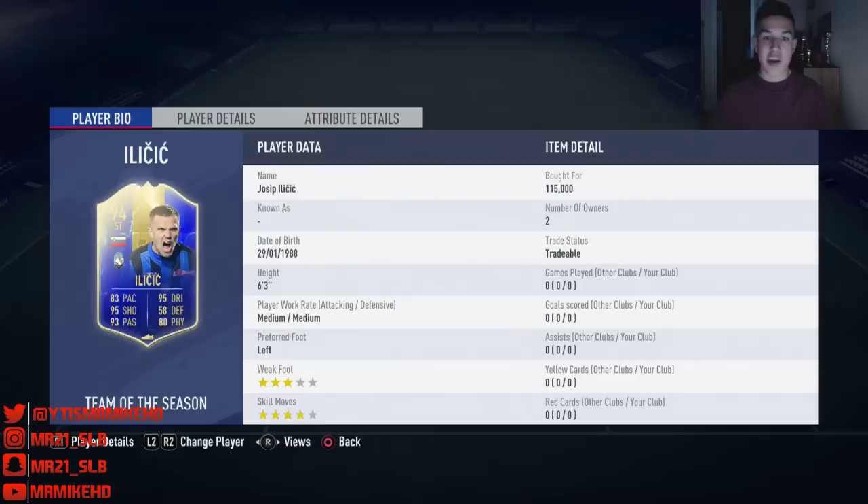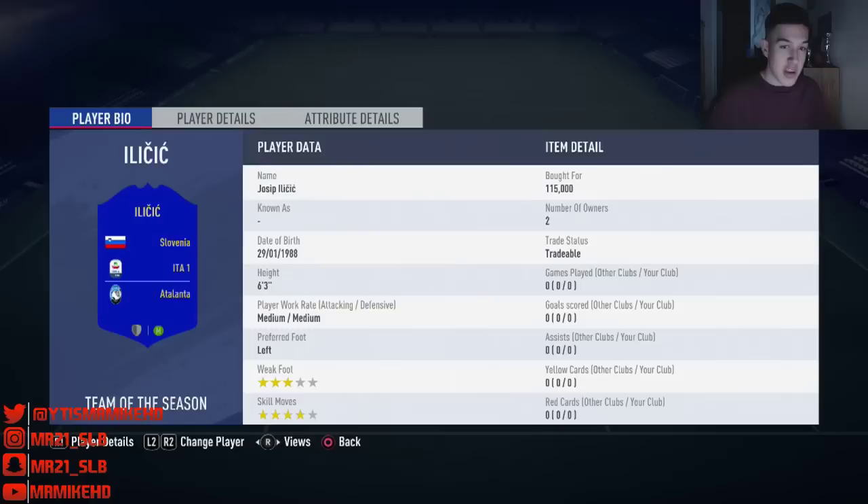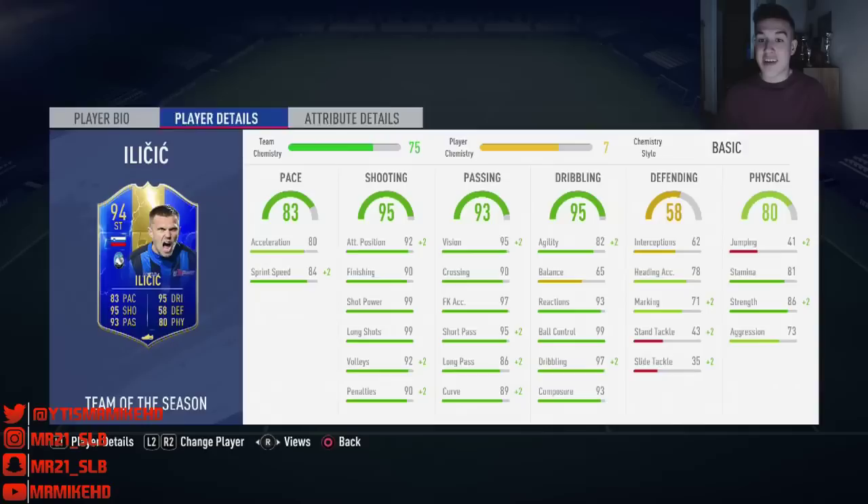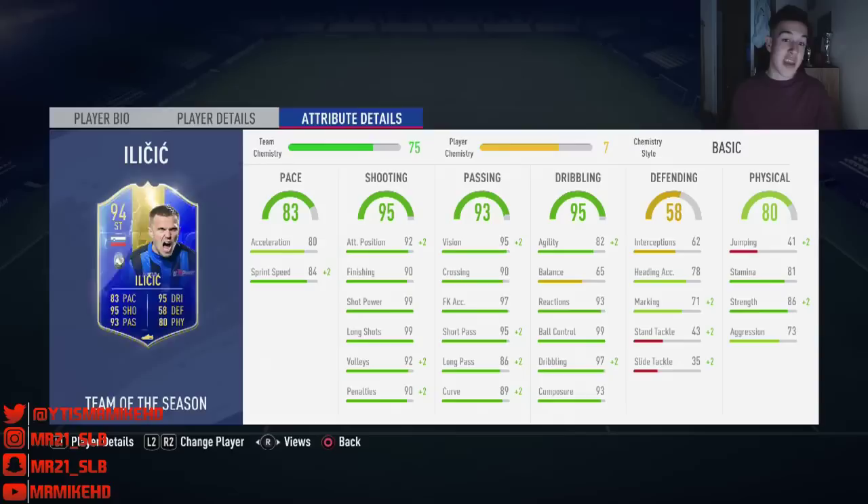Let's get straight into this Josip Ilicic player review — 94-rated, and he's from Slovenia. He's got 83 pace, 95 dribbling, 95 shooting, 93 passing, and 80 physical. He costs 115,000 coins, has medium-medium work rates, 4-star skill moves, and 3-star weak foot. He was a big part of Atalanta getting into the Champions League. There's such a variety of strikers in Serie A this season — it's absolutely insane — and I'll be trying to get as many reviews as possible.